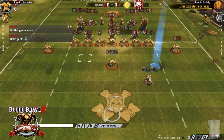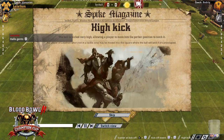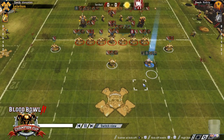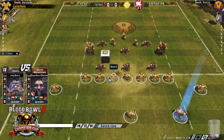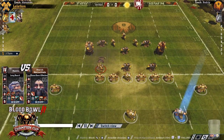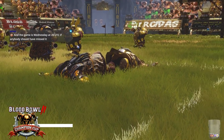Hello everybody, welcome to the second quarterfinal of the Champions Cup, Season 21, I believe - the last one with money. We have Dionysian versus Andrii. Dionysian with the dwarves won the toss, chose to receive. He's got an APO as his only inducement. He got rid of his death roller, which I think is a good idea.